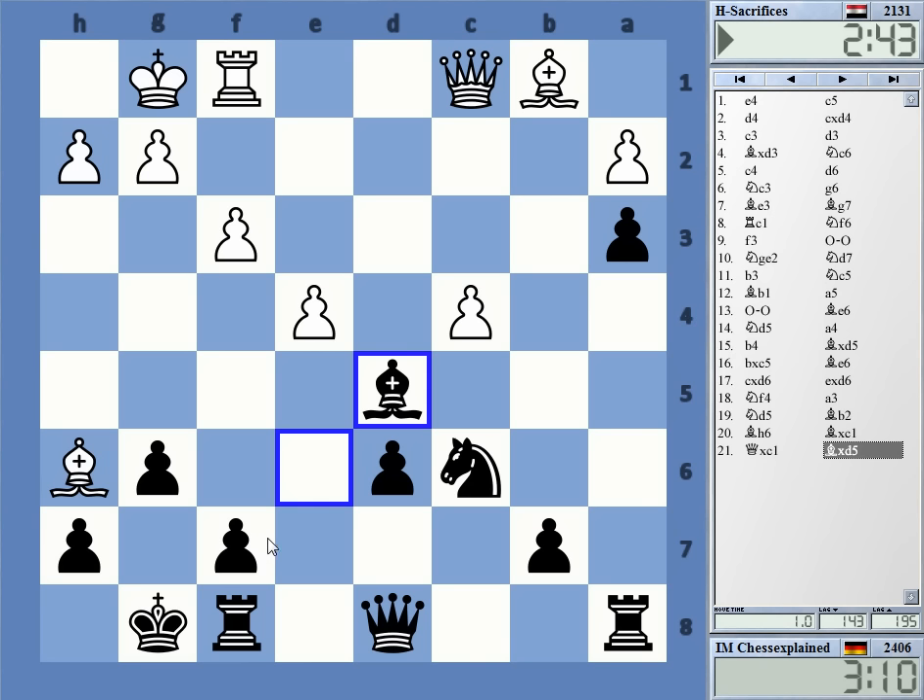What I want is, ideally, a decent knight in this position against this bishop on b1. He takes, just freeing up that bishop. cxd looks better from a structural point of view. An interesting moment — you can also go Qc3, an intermediate move.